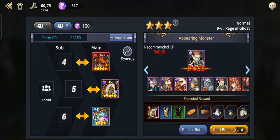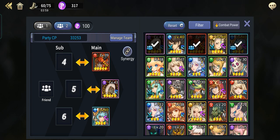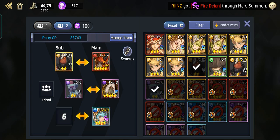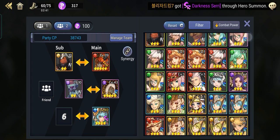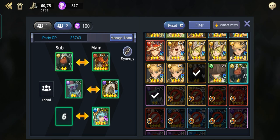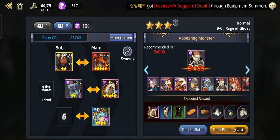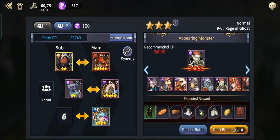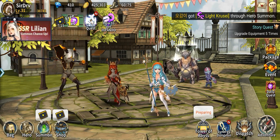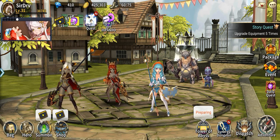Here's the strategy: make sure you have 3 heroes that can complete the stage, then put fodder heroes like 2-stars alongside them. While you're farming and leveling up these fodder heroes to 3-star, you can also get copies of Serena's soul stones. So you're doing two things at once — collecting soul stones and creating more fodder for your 3-star or 4-star main hero.